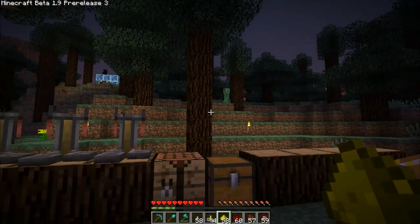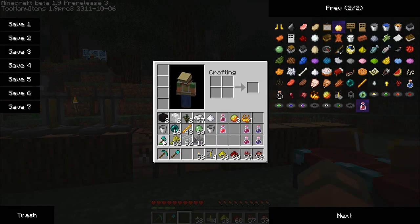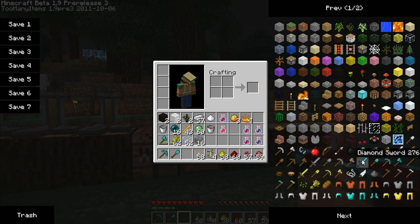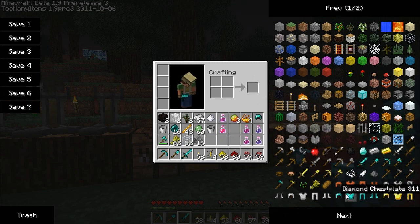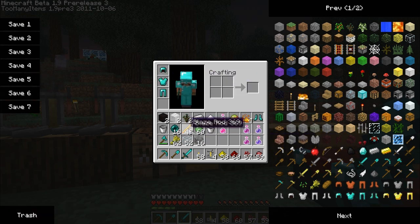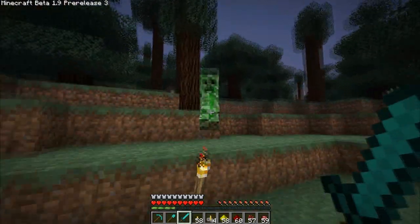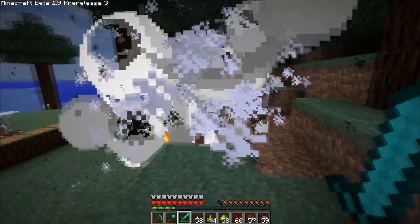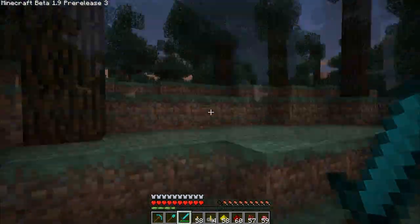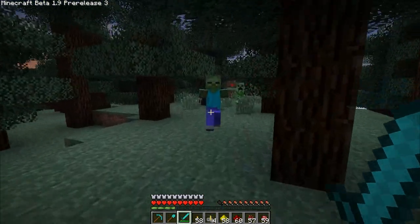All right, I'm on normal now. Perhaps I should go say hello to this creeper with my sword. Gave myself some diamond armor — gave myself two pants for some reason. Sometimes you just need two pants. Let's go say hello — okay he said hello first. Oh, there's a cow.